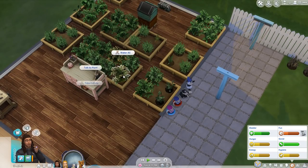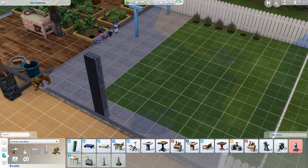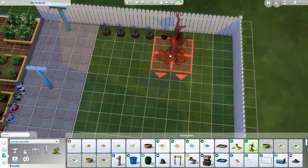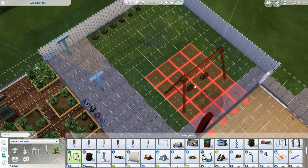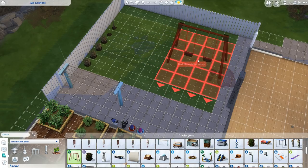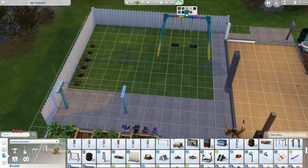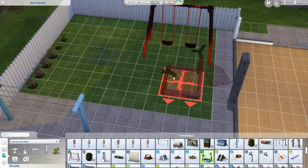We can do some evolving and watering. We've got a bunch of money now, which is really good because there's a bunch of stuff I want to buy. We need Patchy - let's put him up here. There are puddles in the way though, which is really annoying. We want swings too, though these are huge - this is why we need a bigger lot. We don't really have room for this stuff.